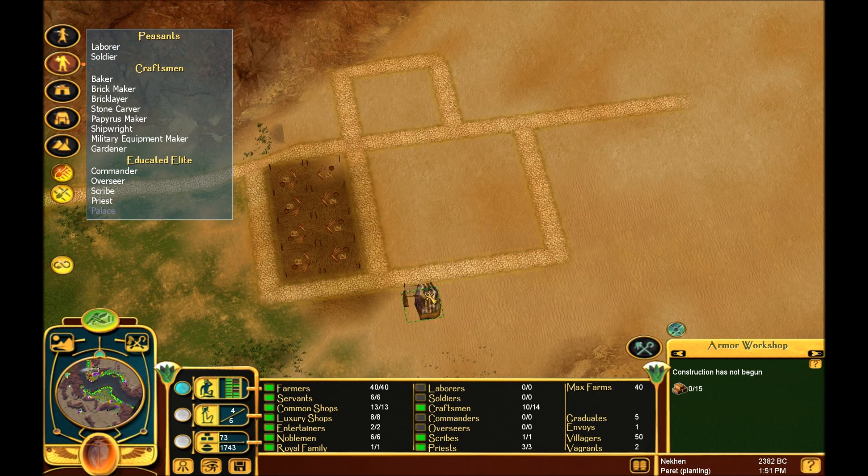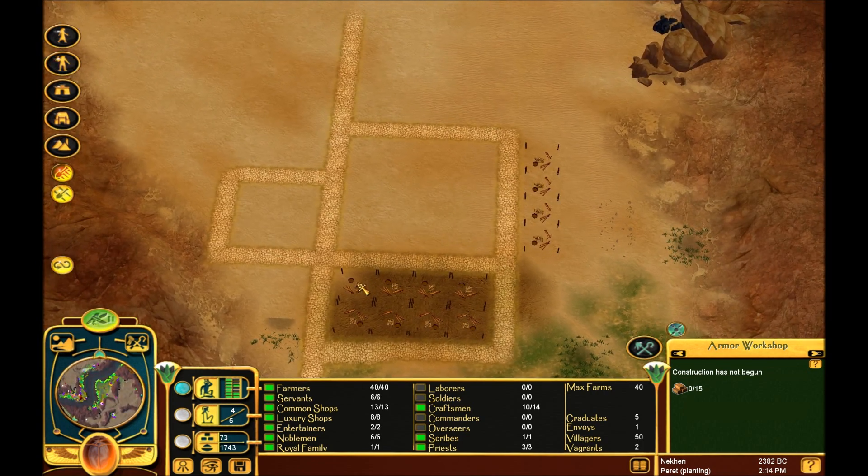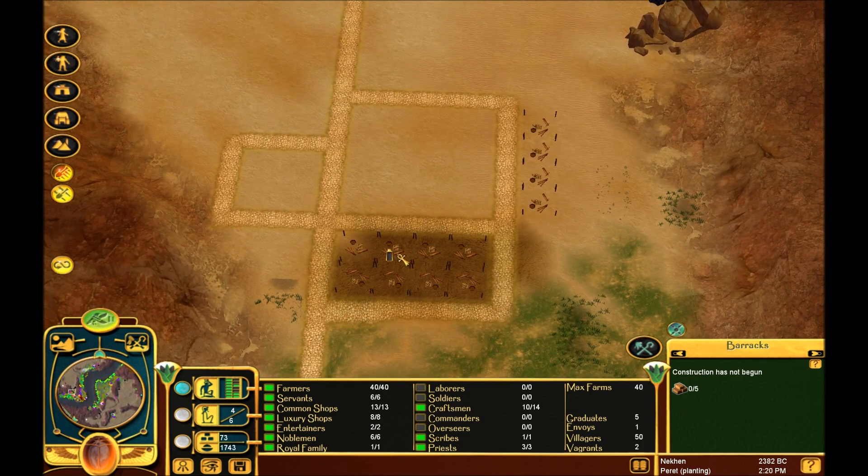And then we'll go ahead and put four more here for good measure - one, two, three, four. There we go. So the soldiers' homes - the soldiers can only be men. Each soldier's barracks can house three soldiers.